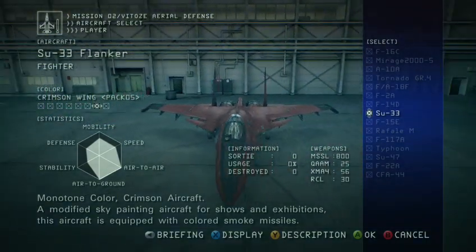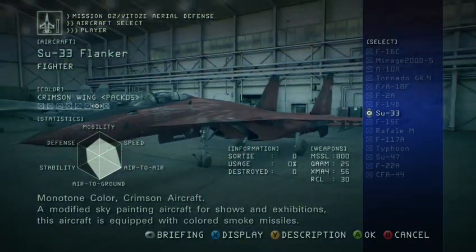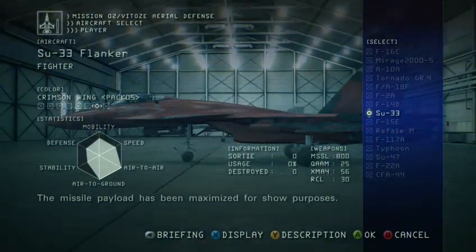Monotone color crimson aircraft — a modified sky-painting aircraft for shows and exhibitions. This aircraft is equipped with colored smoke missiles. The missile payload has been maximized for show purposes.